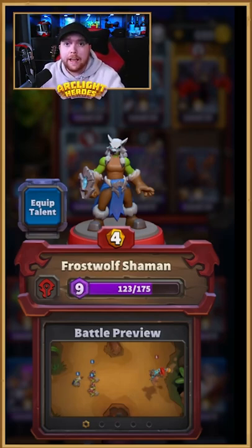It will cast Chain Lightning and also has a Stone Skin Totem that it can place to boost and buff your units. Anyone familiar with the World of Warcraft series will know that the Frostwolf Shaman is a very iconic character within the game, and I think these are going to be just as useful when it comes to champion pick in Arclight Rumble.